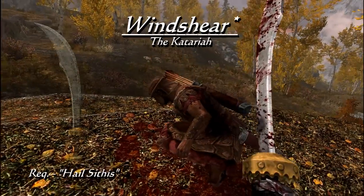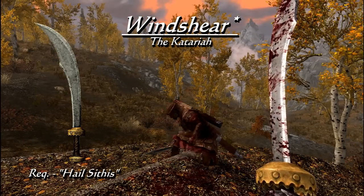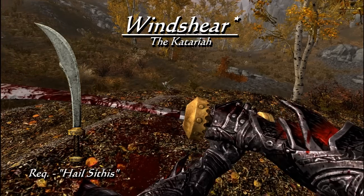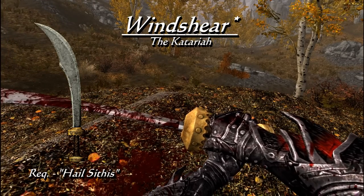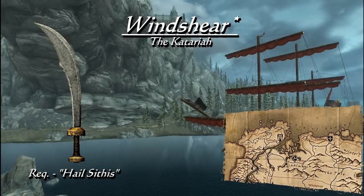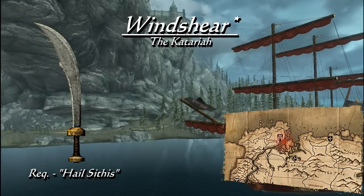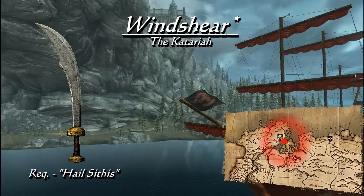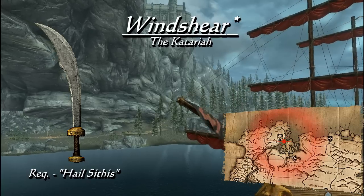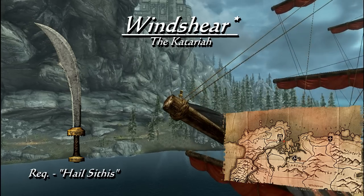The final unique one-handed sword is Windshear. Though this scimitar's base damage is 11, its value is not in its base but in its effects. Bash attacks with this weapon have a 30% chance to knock your enemy off their feet, but your offhand must be free. Windshear also has a 100% chance to stagger the enemy, so if you'd like to keep the enemy off balance throughout a fight, Windshear will make it possible. This scimitar is located on the Katariah, lodged at the very front in the bowsprit. The Katariah moors at Solitude during and after the quest Hail Sithis, near the end of the Dark Brotherhood questline.